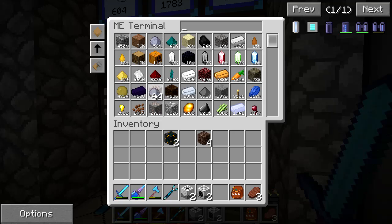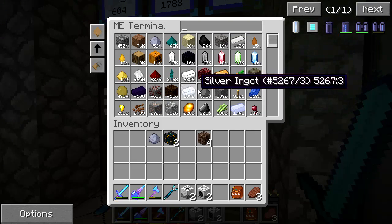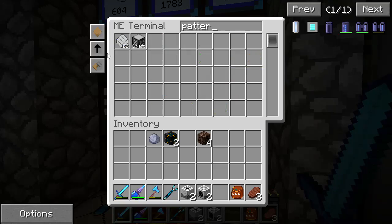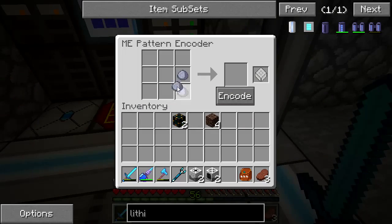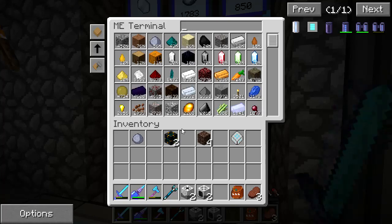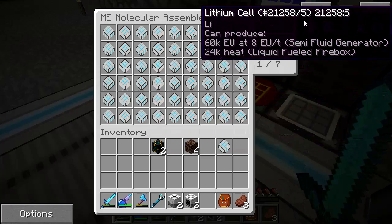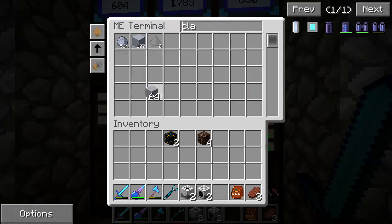Let me grab some soul sand to bring along. I also want to quickly encode a pattern to auto-craft clay into clay blocks — I'll queue up 4096 of those to save a bit of storage space. It's kind of slow but not too bad.